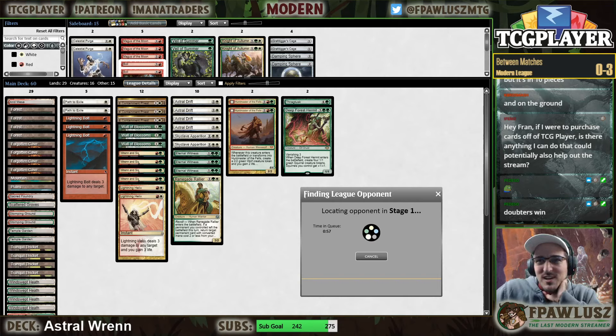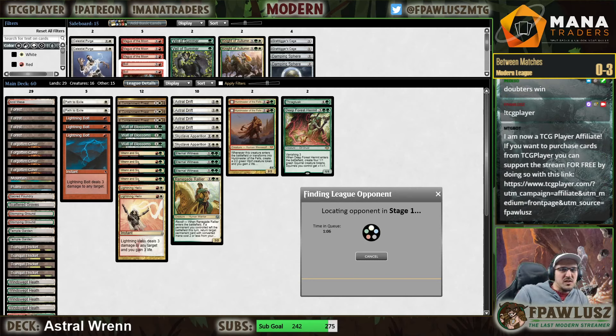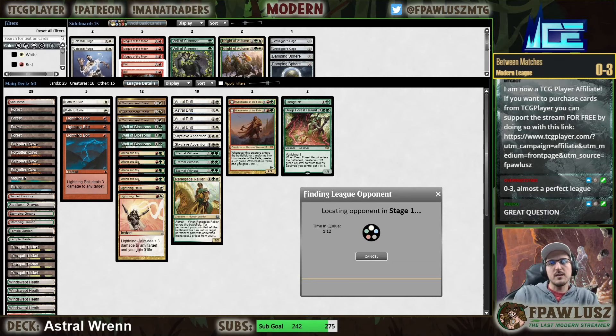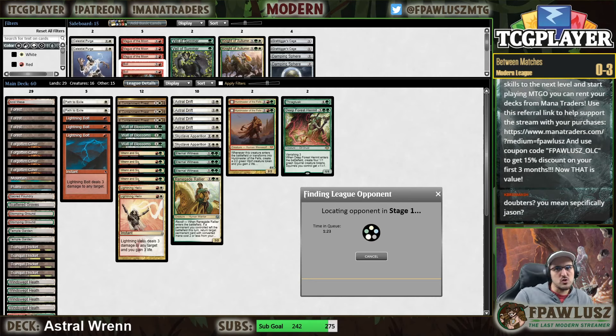If you're planning to purchase paper cards, you can use my TCG Player affiliate link to support the stream for free. Also if you want to get into Magic Online and would like to use a rental service like Mana Traders, you can support the stream with that link on your screen, or use my coupon code fpavluch_OLC for a 15% discount on your first three months.